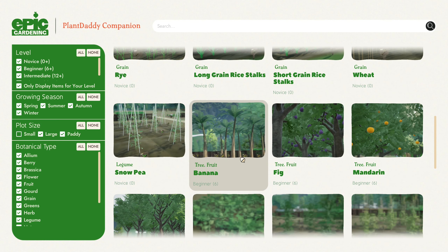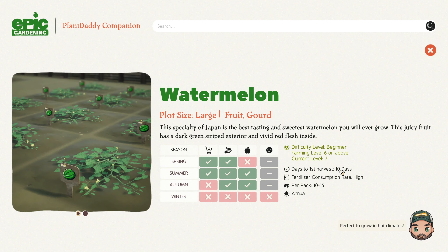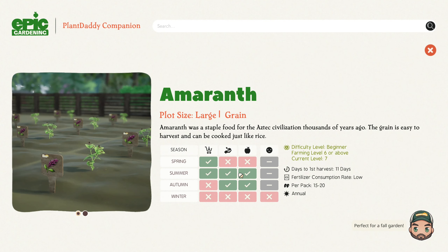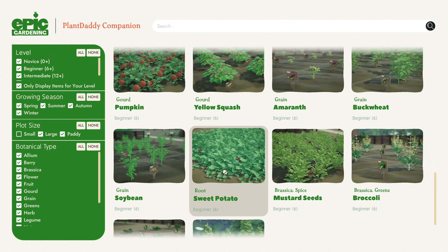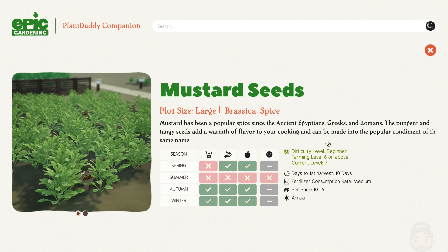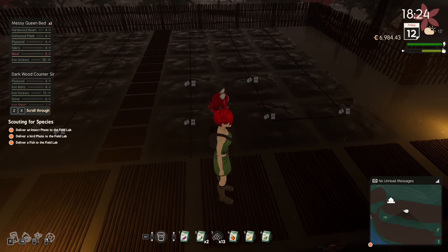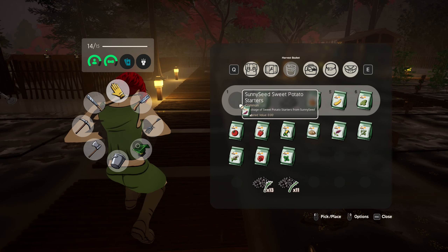Wheat I've done. Snow peas don't yield until autumn. Watermelon — they grow in ten days, we're at the 12th, that's the 22nd, I have to wait a few days. Yellow squash — seven days, too early. Amaranth and buckwheat don't even grow now. Soybeans — no. Sweet potato — those I can do. Mustard seeds if I can find them — these don't yield yet. So mustard seeds and sweet potato. Let's open those — we can do those too. We have to wait a few days with the others.